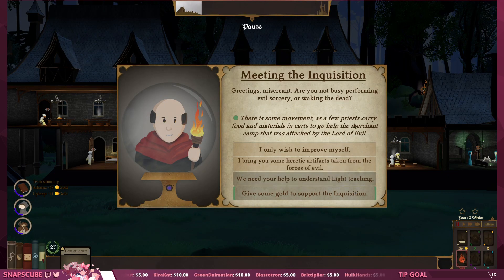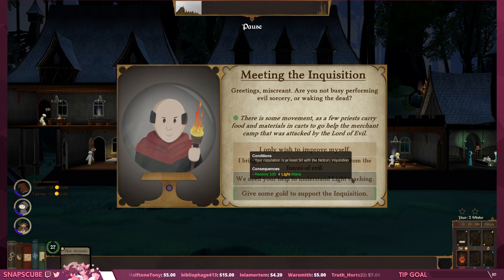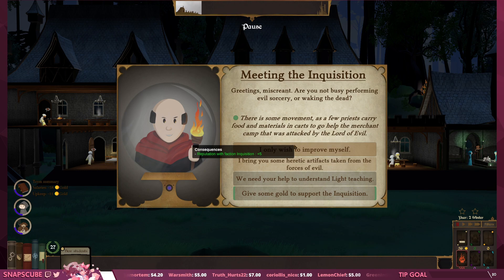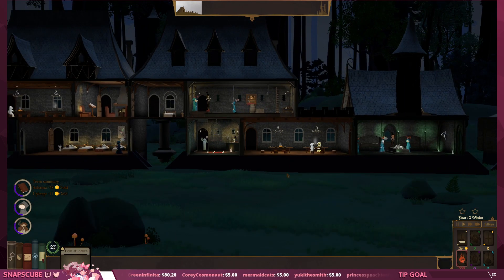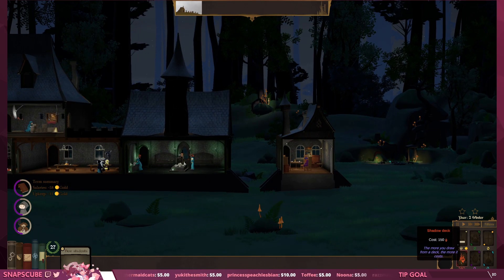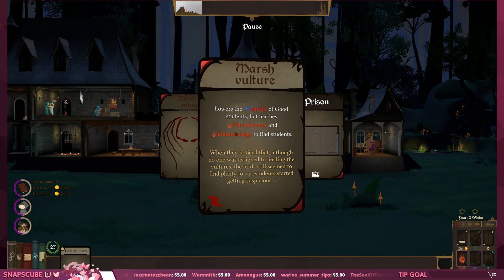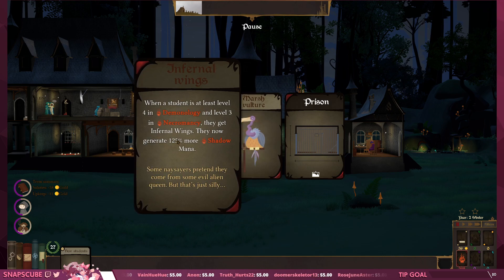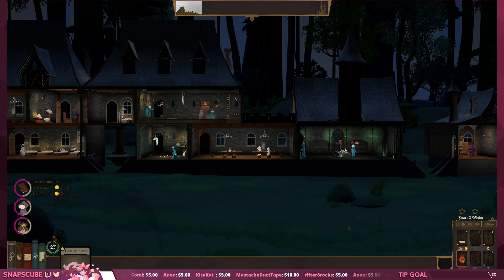'Greetings miscreant, are you not busy performing evil sorcery or waking the dead? I bring you some heretic artifacts taken from the forces of evil.' Oh my god. I hate the Inquisition. Since we've got plenty on stockpile: marsh vulture lowers the sanity of good students but teaches necromancy and demonology to bad students. When a student is at least level 4 in demonology and level 3 in necromancy, they get infernal wings and generate 125% more shadow mana. Absolutely. Looks like the deed is done.